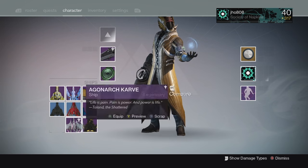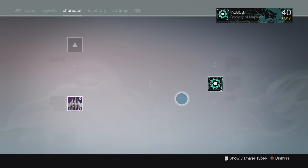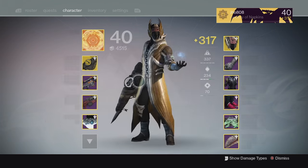I got a 320 Ghost Shell which was very, very lucky. I really needed that to increase my light level — that was one thing I was lacking on all my characters. So now I got that as well as the 320 primary, plus the 320 and 310 Artifact, so pretty great drops overall.